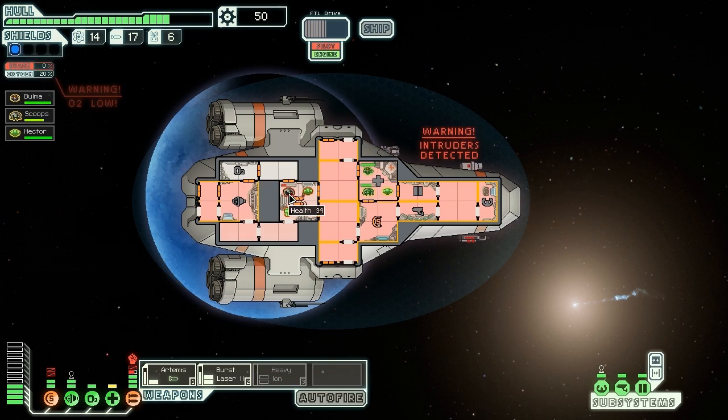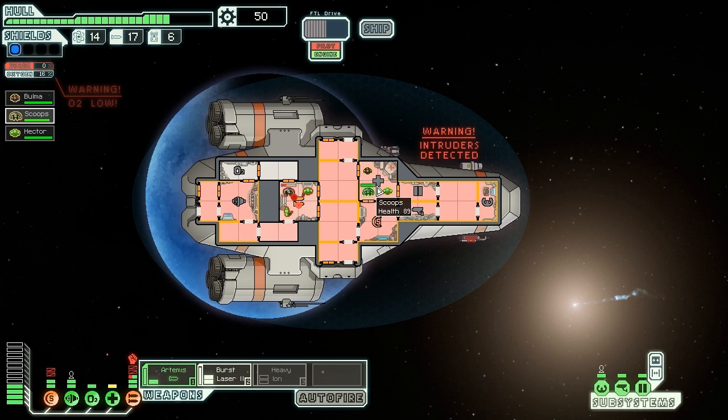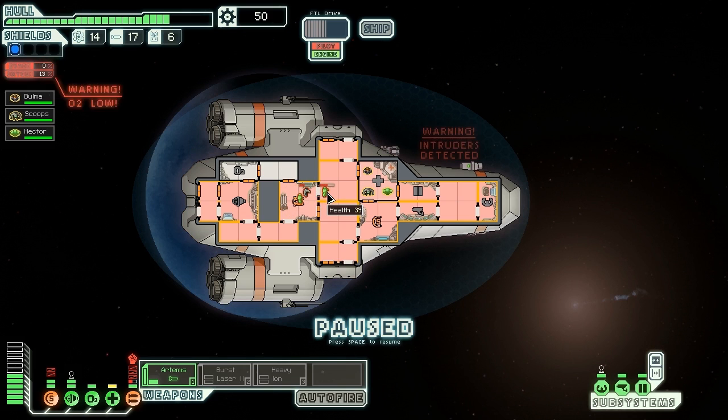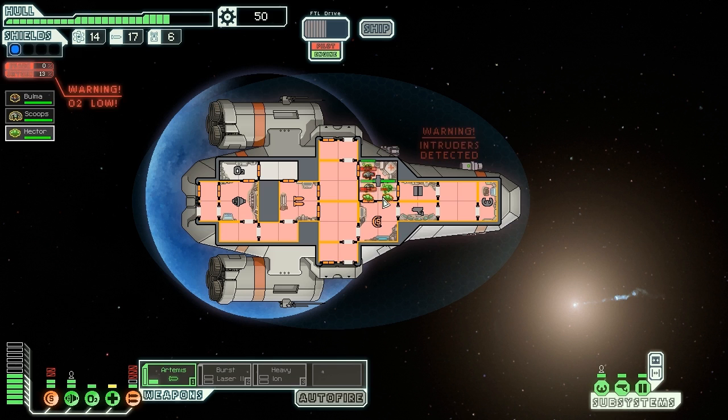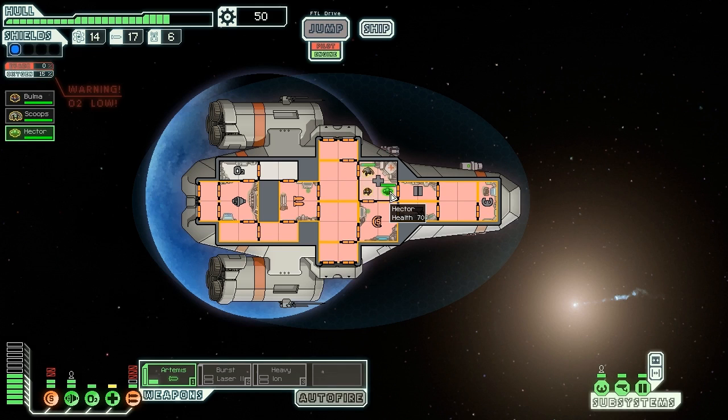It's a Rock Man so they won't take damage from oxygen draining - we'll have to fight them. The medical bay is the best place to fight them. We got one guy down and we're doing pretty good because we are healing up. We did it guys! This was our first intruder fight without losing any crew members - that went surprisingly well. Everything is healed up. Bulma, get to repairing the shields. The Angi crew member gets back to the weapon system.